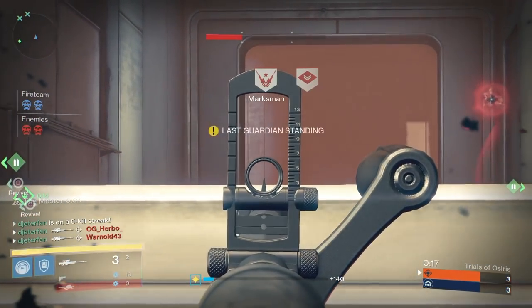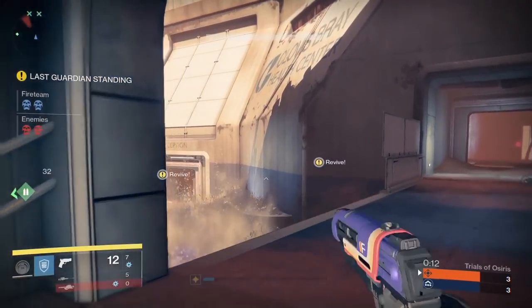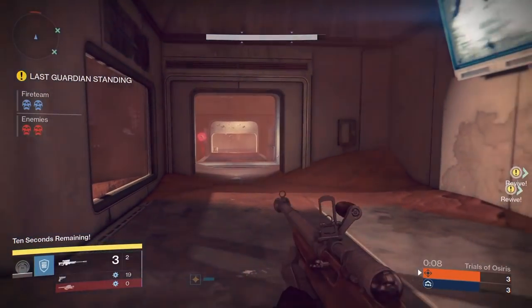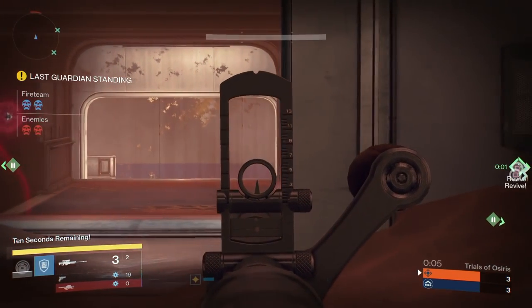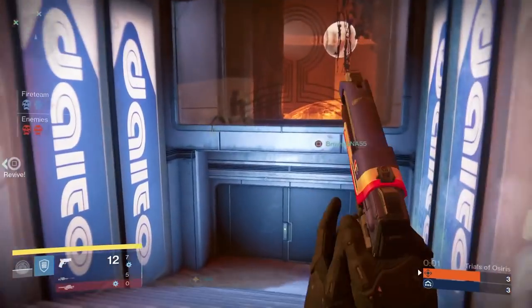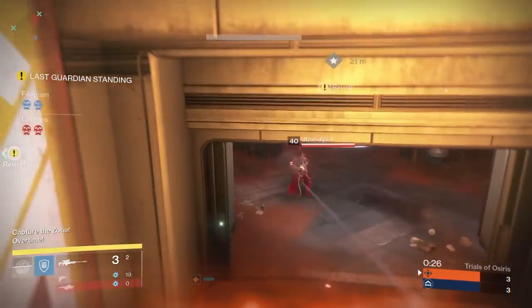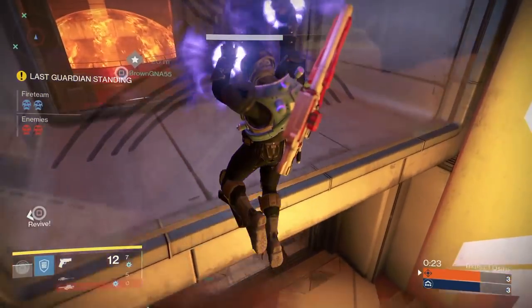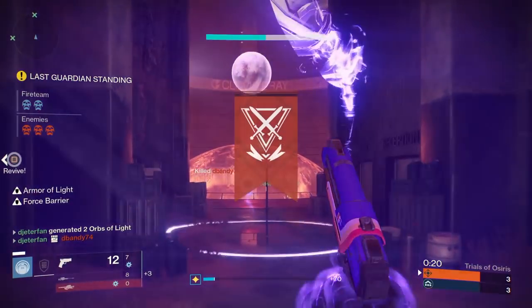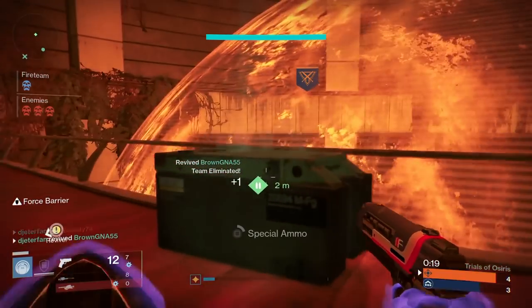This is the head glitch I'm talking about that people really like to take advantage of. I was extremely frustrated with this team — I was trying to carry one of my friends to their first-ever flawless, so I was taking advantage of some of these head glitches myself. This is what it looks like from the other side. Anytime you come up the staircase, you really do want to check your left and your right, because there's almost always going to be someone down there with a No Land Beyond, a long-distance auto rifle, or maybe even a Jade Rabbit.